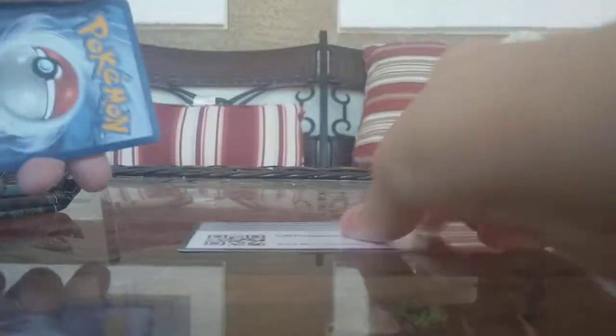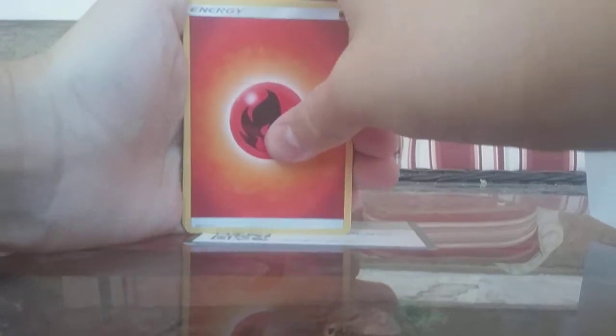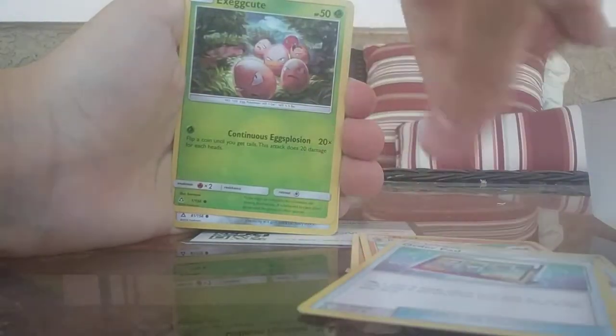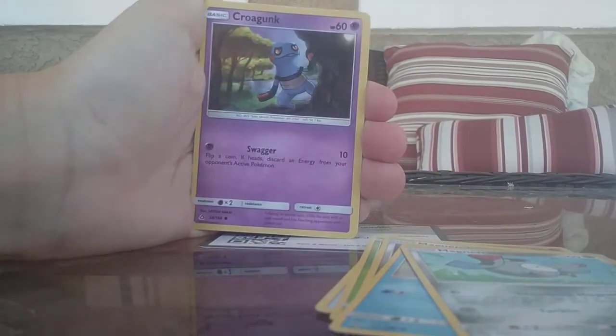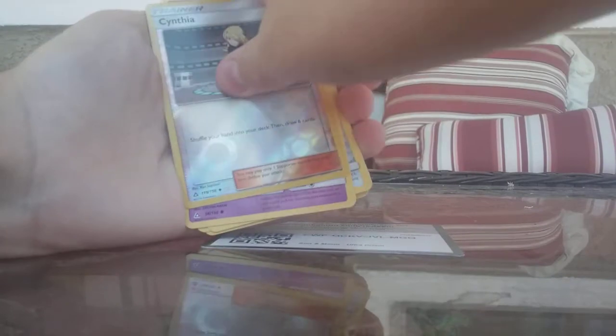Start off with Giratina. We'll be giving away the codes — here is the code for you guys. Fire Energy, Monferno, Fire Memory, Order Pad, Execute, Magnemite, Buizel, another Magnemite, Crow Gunk, Reverse Cynthia, and Executor holo. That Cynthia is pretty good.